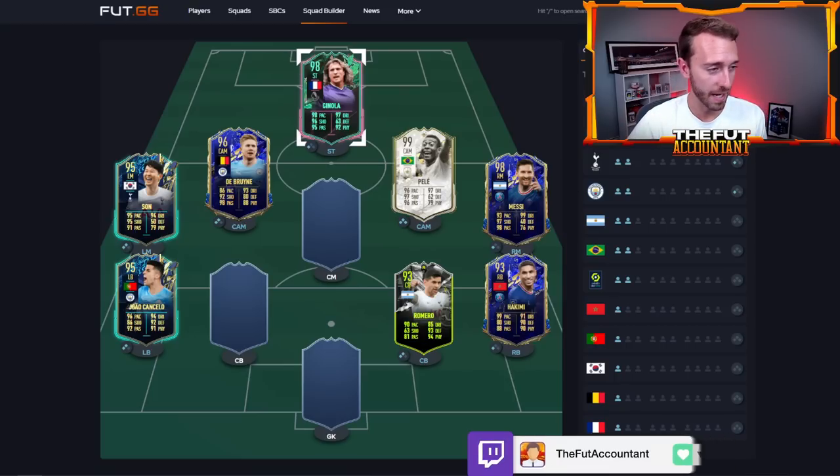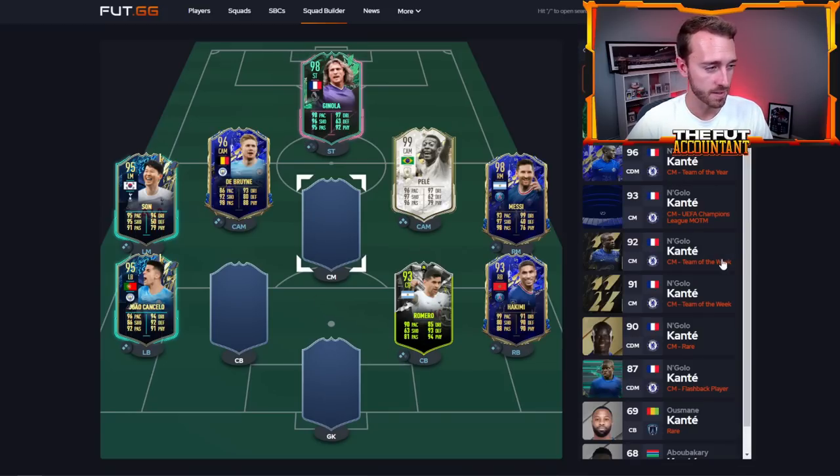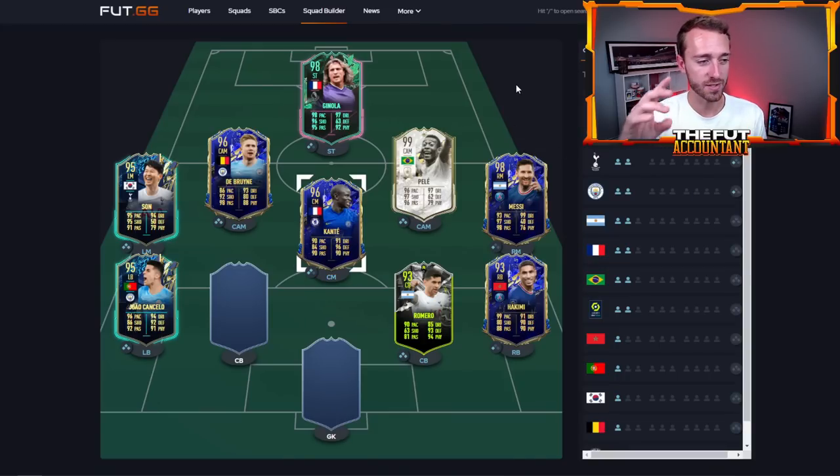I'm on five chemistry points for Premier League players. If I add a Premier League midfielder - let me add Conte into the squad - I'll be on a full six. Although Conte is off position, so we'll position change him to center mid. Conte is our sixth player, so all Premier League cards in this squad will have at least two chemistry points out of three. The Spurs and Manchester City players - De Bruyne, Son, Cancelo, and Romero - are on three points because they also have two players from the same club, which gets them that third chemistry point.